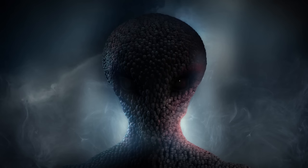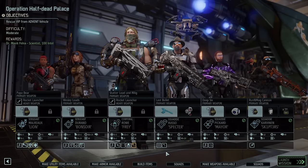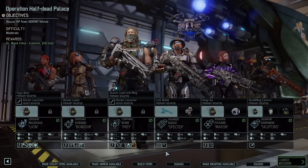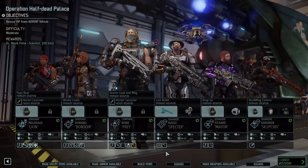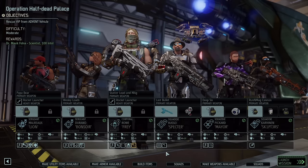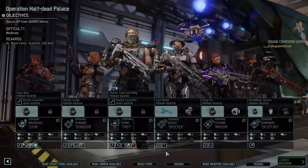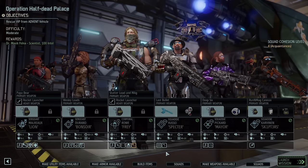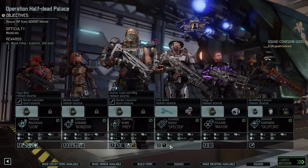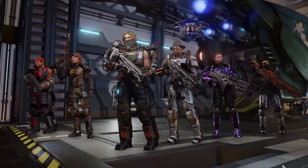Hello, Commander. Hey everybody, Christopher Odd here. Welcome back. This is XCOM 2. This is Operation Half-Dead Palace. We need to rescue a VIP from a vehicle. We're taking out Malraux, Duran, Roe, Rousseau, Picard, and Karvanen. Here we go.